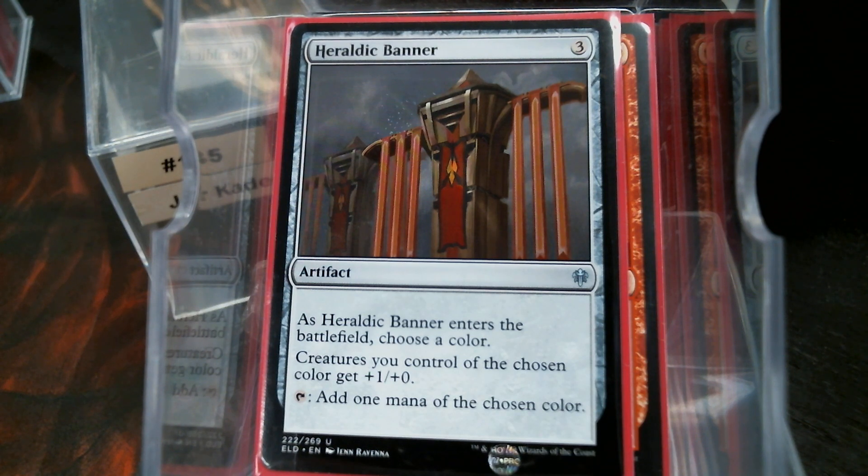I passed by Heroic Intervention once and hit it on the second go-round, because let's face it, most of our creatures are going to be artifacts. We have to choose a color — obviously it's going to be red or white. It is a three-mana mana rock, and either one is going to pump up the commander. So now we're looking at a nine-power commander.